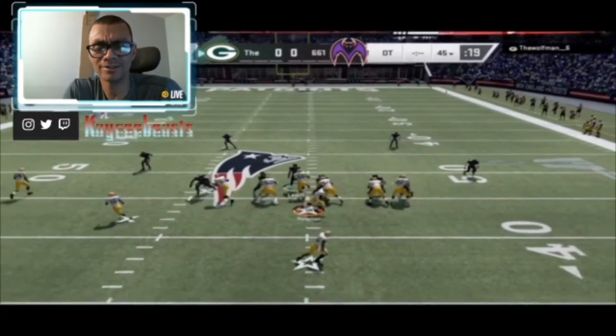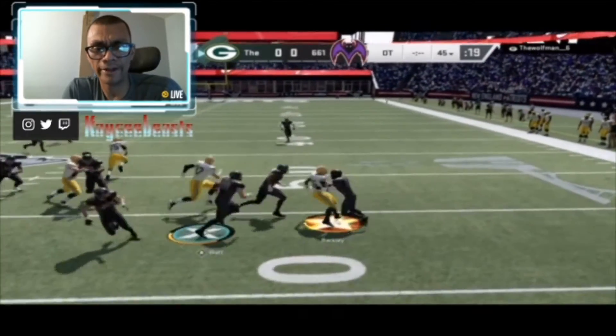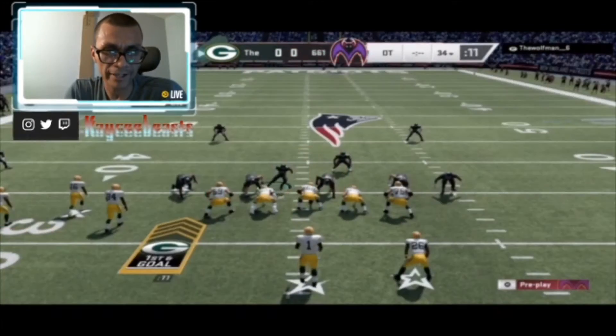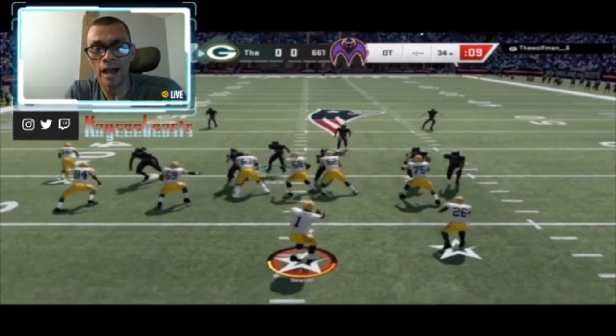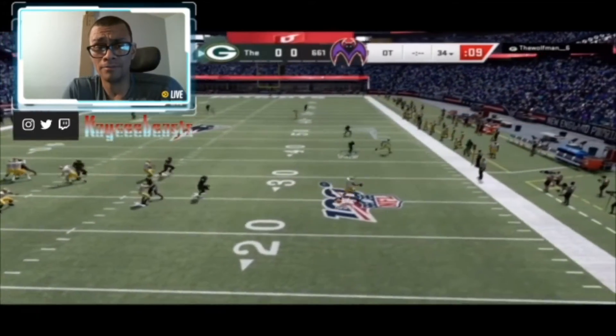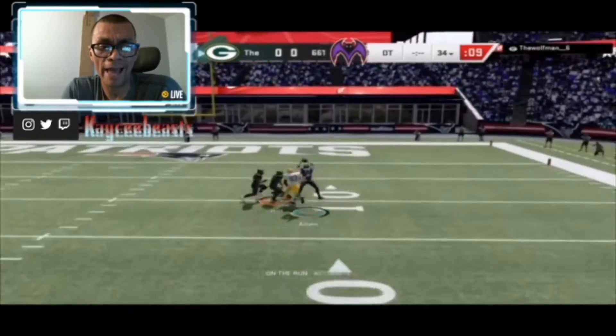That Aaron Donald card is so much better — it's 90 overall — and compared to this card, his stats blow him out of the water. The only thing this Bosa card has is speed, but unless you're putting him in as a spy, I don't see why that speed would matter.